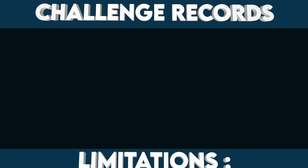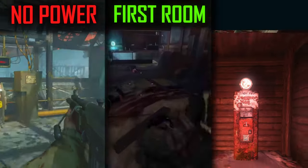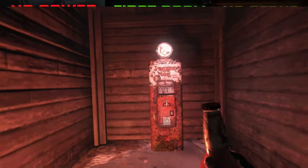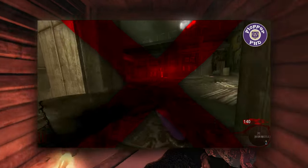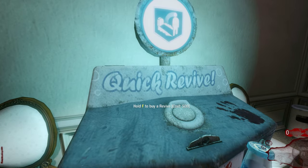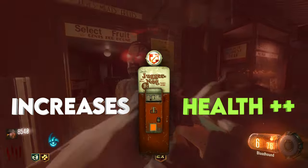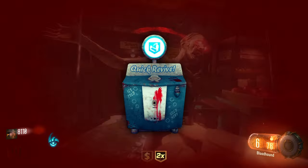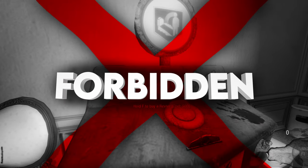There's also another subset of world records known as challenge records. These provide very specific limitations the player must follow throughout their game — such as reaching the highest round with no power, in only the starting room, or without any perks. Today we'll be mainly focusing on the no perks category, which strictly forbids the player from purchasing any perks. Perks, also called perk-a-colas, are drinkable upgrades that grant a stat bonus — for example, Juggernog increases health to survive up to five hits instead of three, while Quick Revive allows a solo player to get back up when downed.